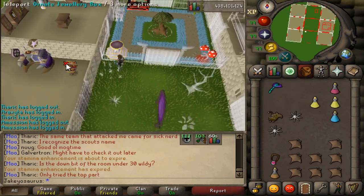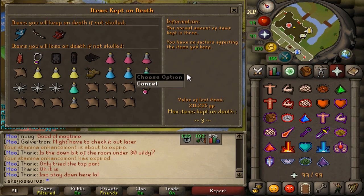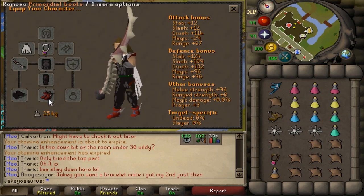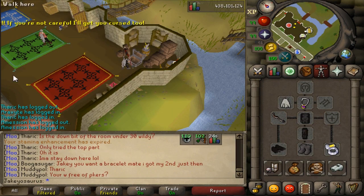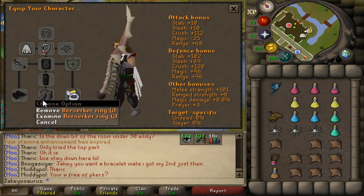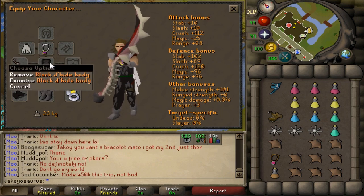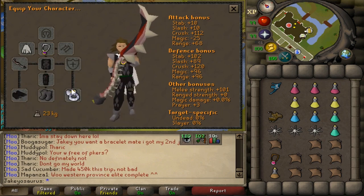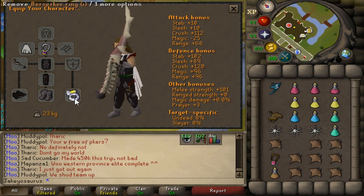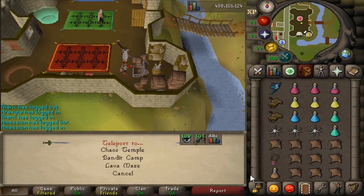Let's go back to Rev Caves - this time I'm gonna change up the gear a little bit. Ideally if you're going here you really want to only protect three items, because there's a very good chance you'll get smited. Bring climbing boots and a berserker ring. Glory to get out, legends cape because it's cheap, d-hide for magic resistance, climbing boots for plus two strength, berserker ring for plus eight strength. If you have an infernal cape, bring that over the berserker ring.